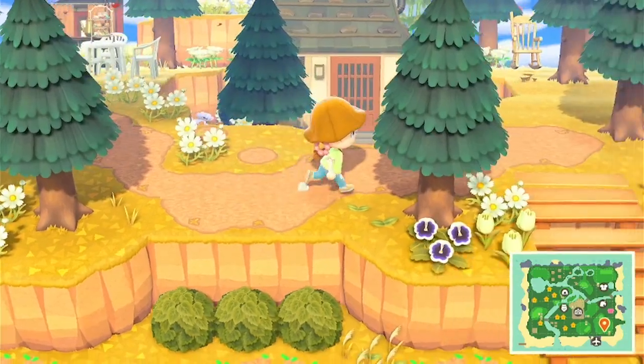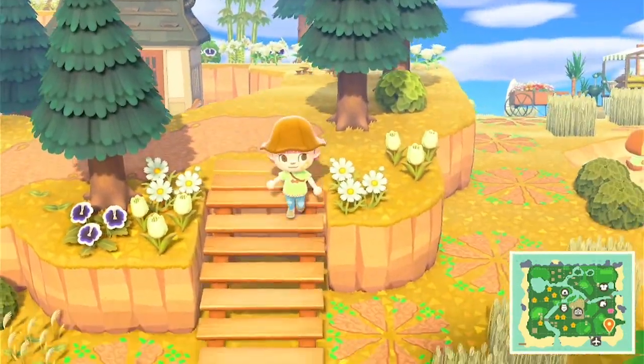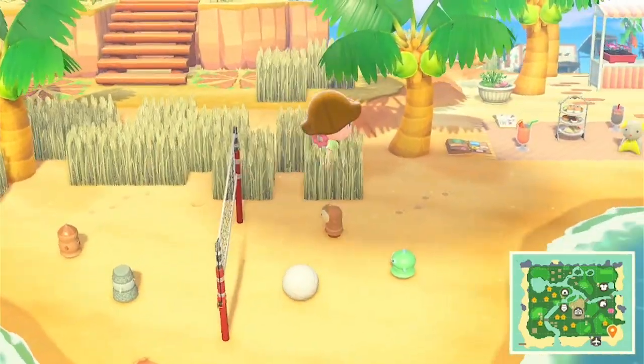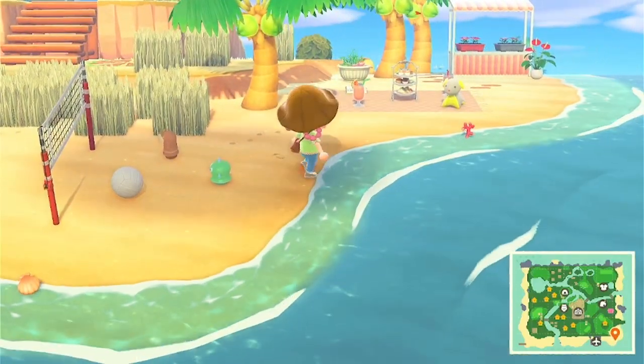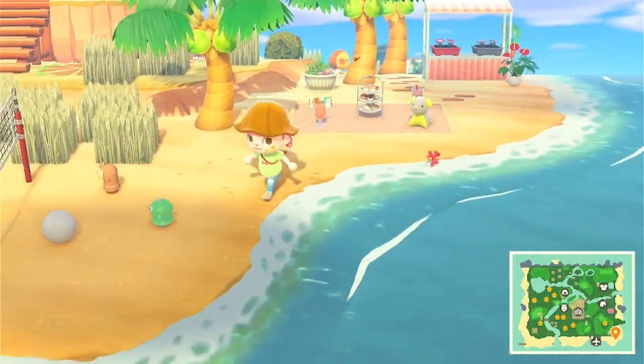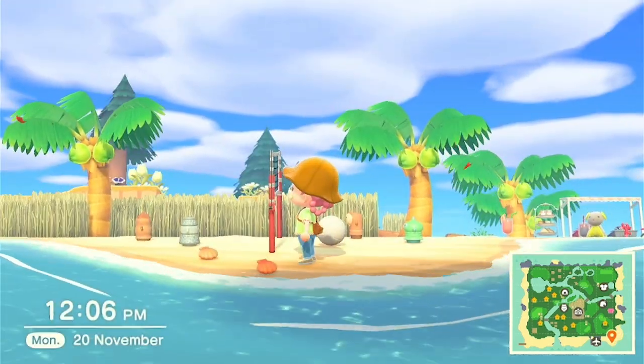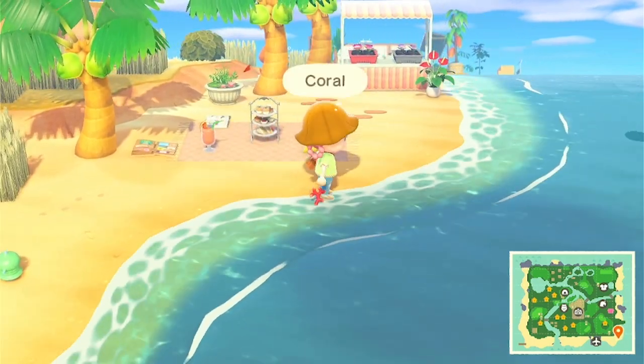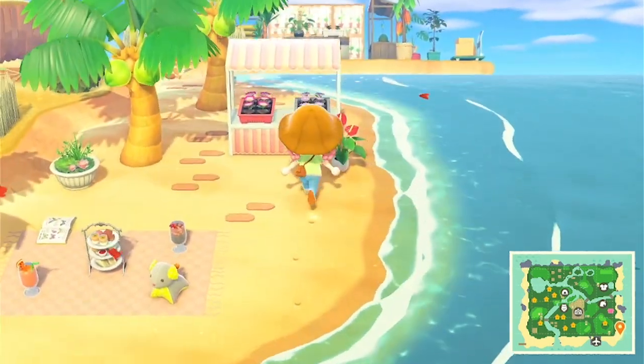And then if we go over here and walk back down, here's the beach. Here's some gyroids playing volleyball at the beach. We've got a picnic — you're going to see quite a few of those when we go around. Spoiler alert: there's loads of picnics. Here's a little flower market.